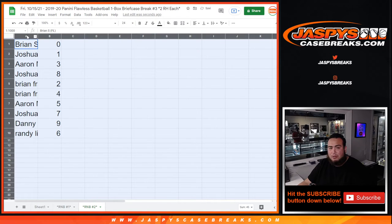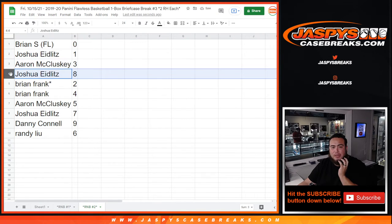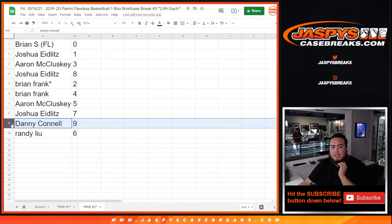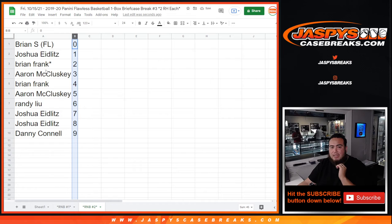Someone's gonna get a hit out of this no matter what, right? It's just — is it gonna be you? Brian with spot zero, Joshua with one, Aaron with three, Joshua with eight, Brian Frank with two and four, Aaron with five, Joshua with six, Danny with seven, Danny with nine, and Randy with six.